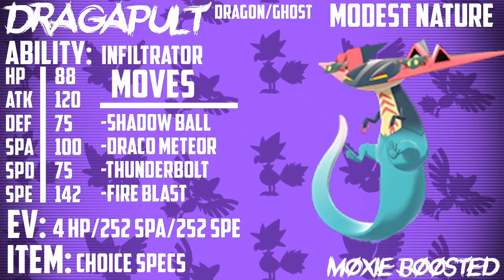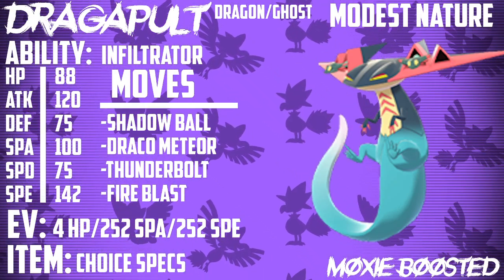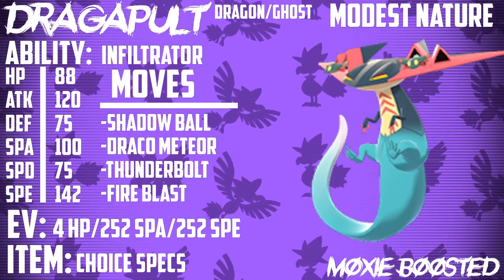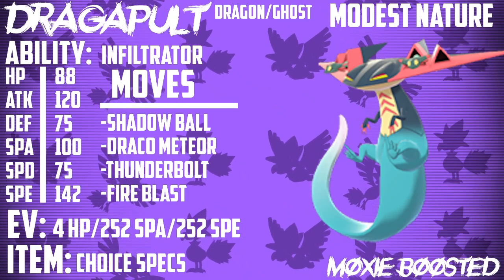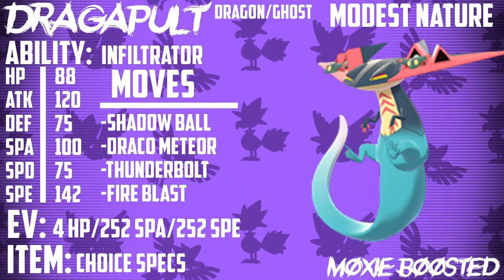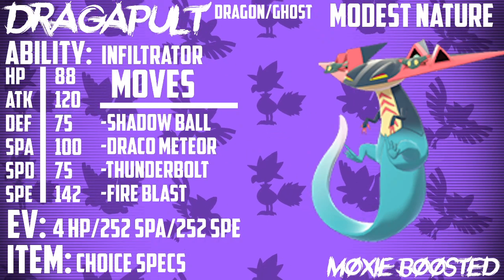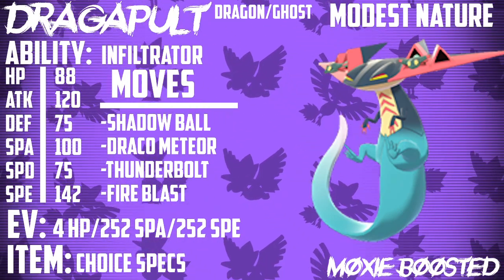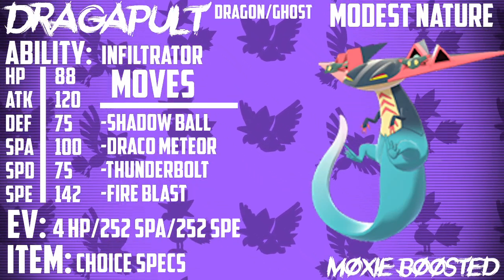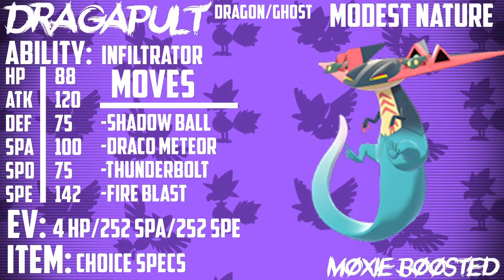Fire Blast over Flamethrower — the reason is Ferrothorn, which is going to be one of the most annoying Pokemon to deal with in this format. There are so few Pokemon able to hit Ferrothorn. While we do have Arcanine, Cinderace, and other Fire-types, not a lot of them are actually going to be VGC viable. So having Fire coverage is one of the best ways to deal with Ferrothorn. Fire Blast has a bit more power than Flamethrower, which might allow you to OHKO it in rain depending on their set. The only downside is slightly lower accuracy at 85, so play it carefully.